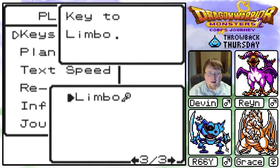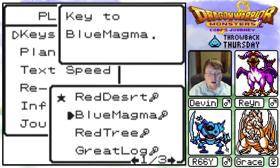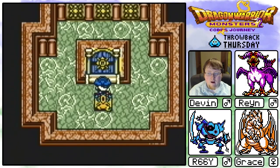Last time we unlocked the key to Limbo, however the monsters there are still pretty strong. So instead of trying to tackle that, maybe we should do some of the optional stuff — like try to defeat some of the bosses of these worlds: Blue Magma, Red Tree. That's pretty good.